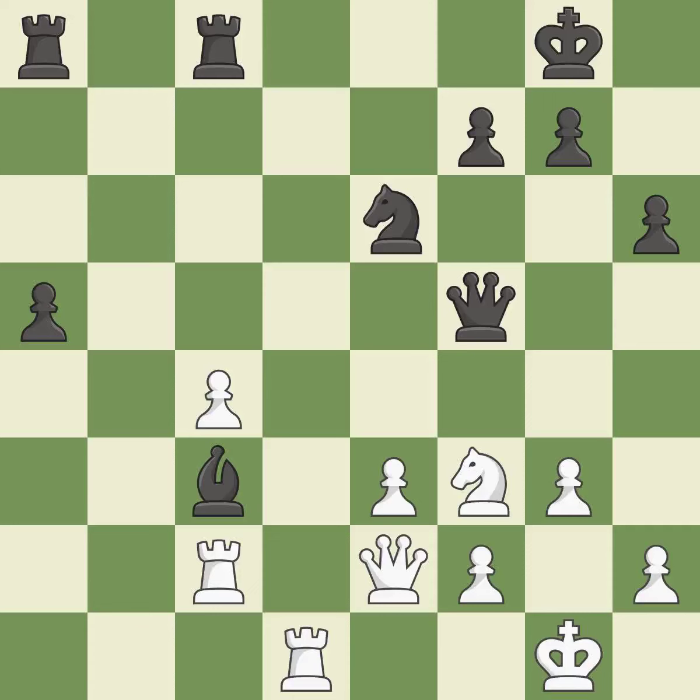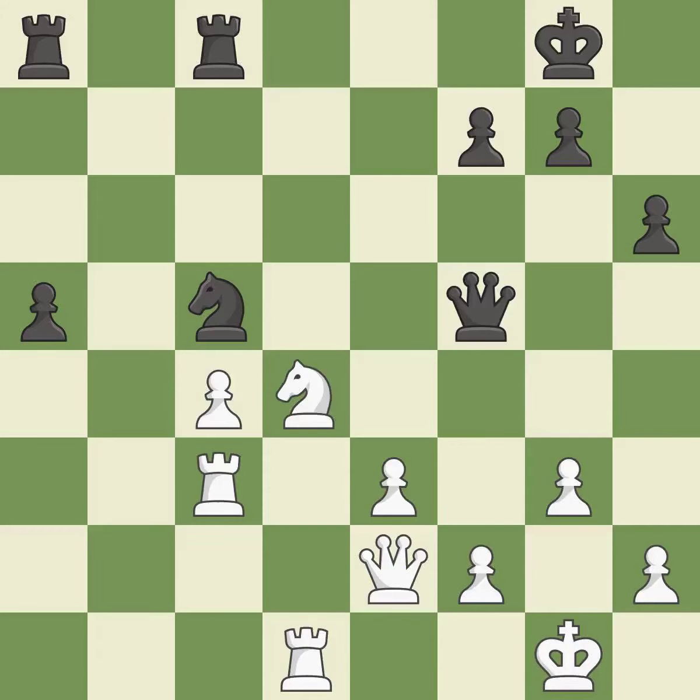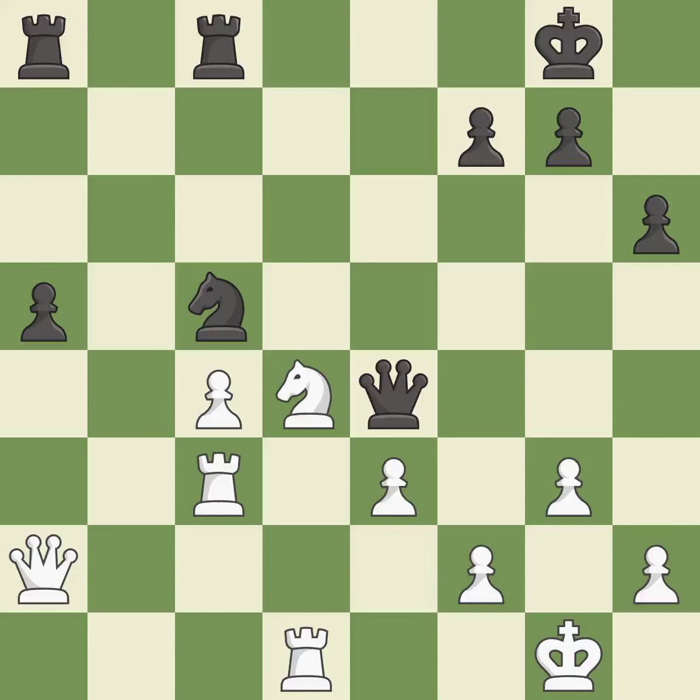This prevents the opponent from being able to win material. This is the only good move — a great move. When the queen retreats, this attack wins a tempo. This move puts the queen on a safer square. This misses an opportunity to take an outpost with the knight. This permits the opponent to push a passed pawn towards promotion — it is an inaccuracy. This pushes a passed pawn.